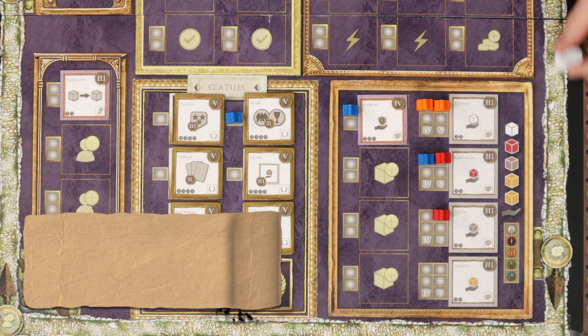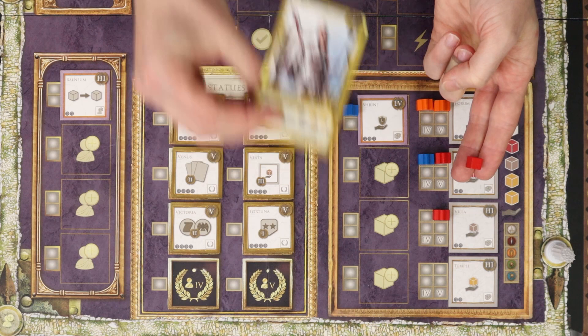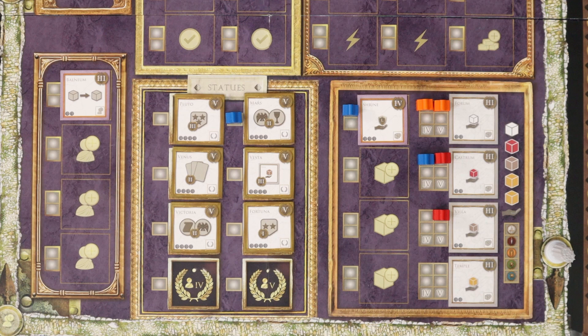Players now take their income, which includes the natural influence shown here, and income for their buildings. Here, orange would get an extra two white influence. Blue would get a red influence and a loyalty card. Resolve this phase in turn order, because all components are limited, and if there are none left when it comes to you, you miss out.